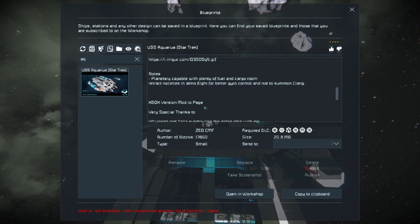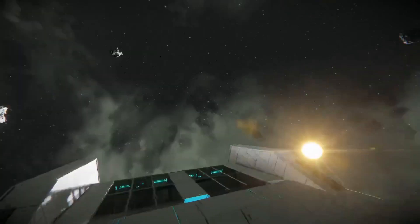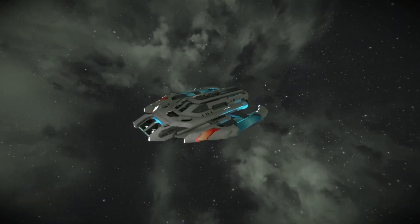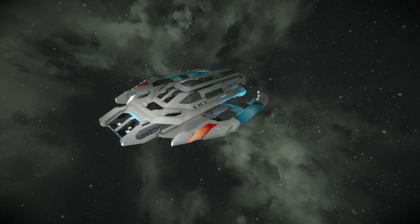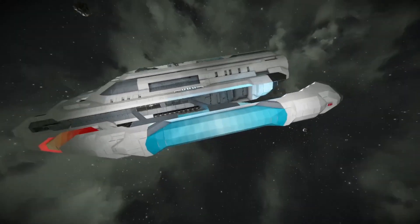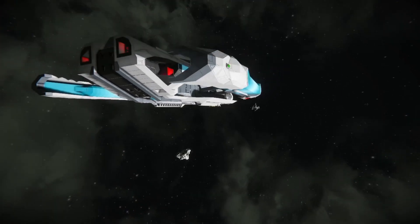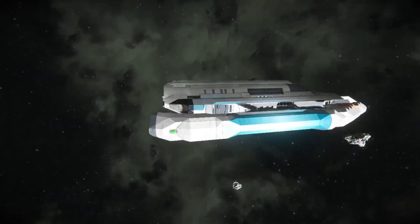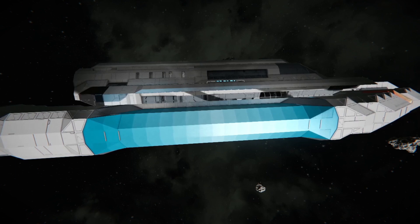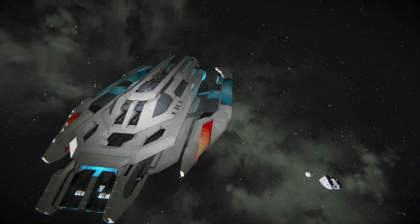It has a pretty unique feature. It does come with plenty of cargo room. It has retractable nacelles in Atmo flight for better gyro control and to avoid summoning clang. So looking at this ship, it's very well made. The blocks have been placed perfectly, giving it kind of an artificial light within the nacelles — something I've got to figure out how to do. Most of your engines are internalized, so you don't have to worry about any engines showing. Though if your engines are internalized, you need a way to access them for repairs. But this is just a beautifully shaped ship designed to fit a certain form.